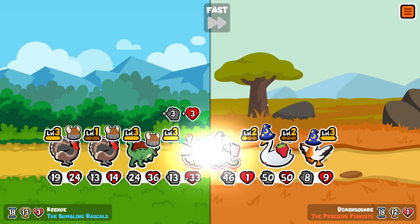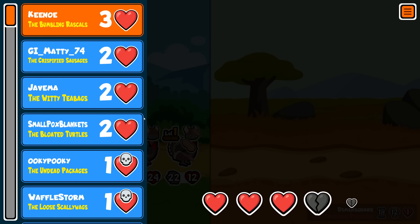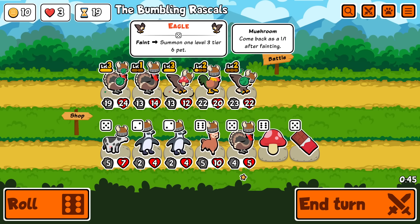I'm wondering if that was the right play — maybe I should have gone for the rooster first. This is an extra summon. When we have two pretty big turkeys buffing stuff, that's an extra 20-20. Probably would have been better to level that first.